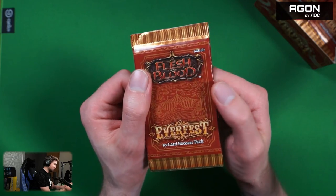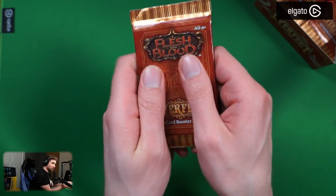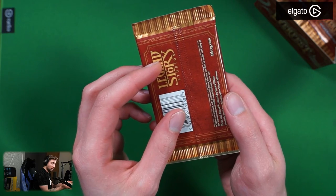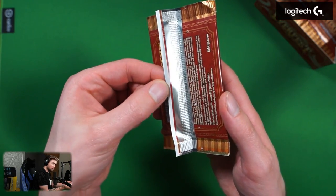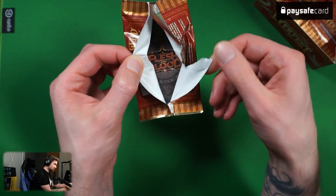And of course, that's the entire box of the new expansion. What is even more special about this one: Everfest is the first ever set that has a paper booster. We're going to showcase what is inside and how it looks in a moment. It's a little bit nostalgic, like when you open your presents on Christmas Eve. It actually feels like you're holding a present. There's an italic print on the back, but it's still paper, and as you can see there's a gap between the paper sheets so you can just open this very easily.